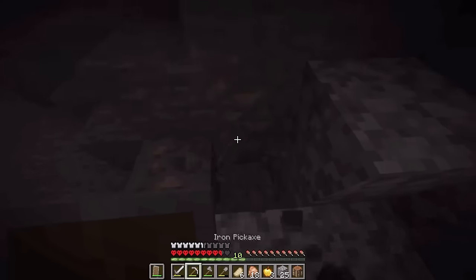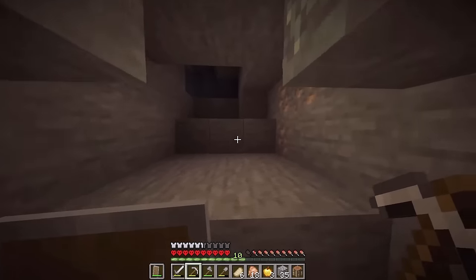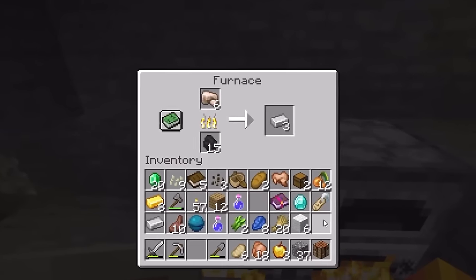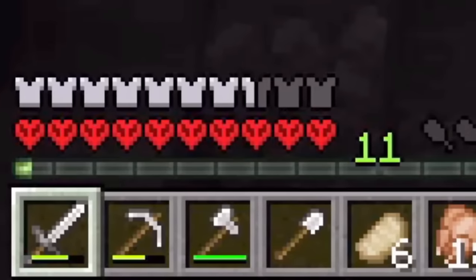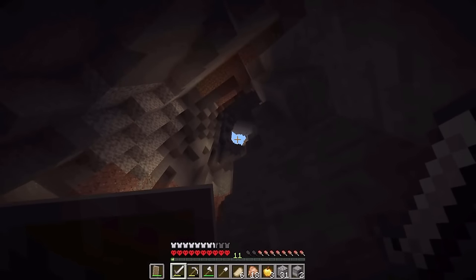Ooh, iron! More iron! There doesn't seem to be much iron in these veins - I only just got two. Okay we've got 18 more iron, that is definitely enough, so let's just smelt it up quickly. We've got all the armor and tools we should need now, so let's head back up to the surface and start looking somewhere to build.